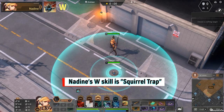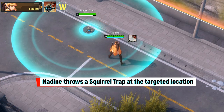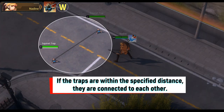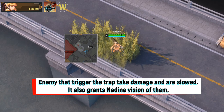Nadine's W skill is Squirrel Trap. Nadine throws a Squirrel Trap at the targeted location. Activating the skill again within a short time throws another trap. If the traps are within the specified distance, they connect to each other. Enemies that trigger the trap take damage, are slowed, and Nadine gains vision of them.